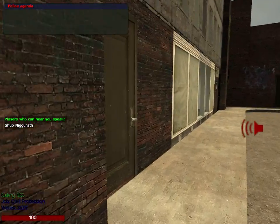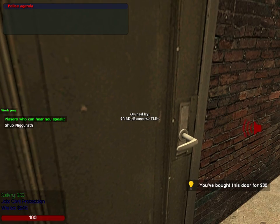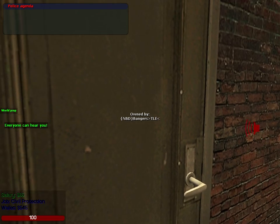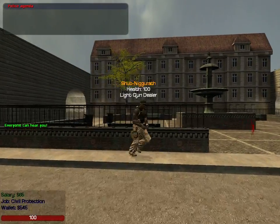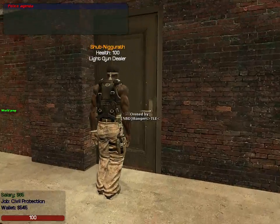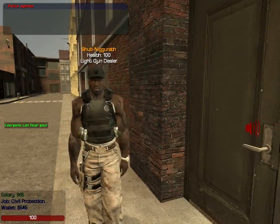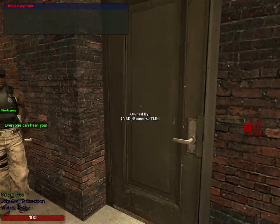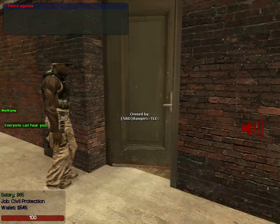To lock a door, if you own it, you just left click on it and people can't get in. That's what people do with keys if they don't own the door. To unlock it, you right click and then anybody can open the door.